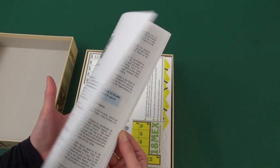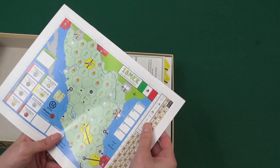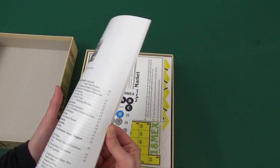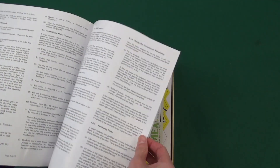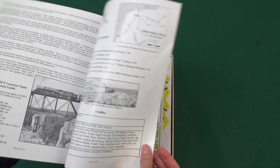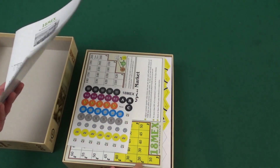Here is the rulebook. There's a picture of the map on the back. It's 24 pages long — a typical 18xx rulebook. It has a bunch of sections, a tile roster, some pictures, and probably some history of Mexican railways.